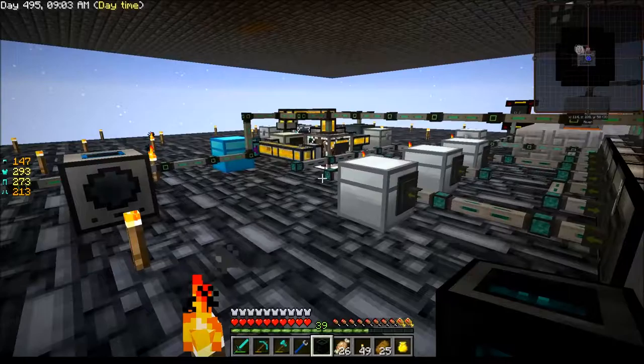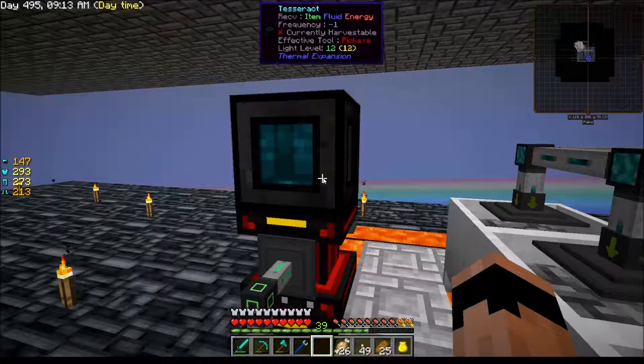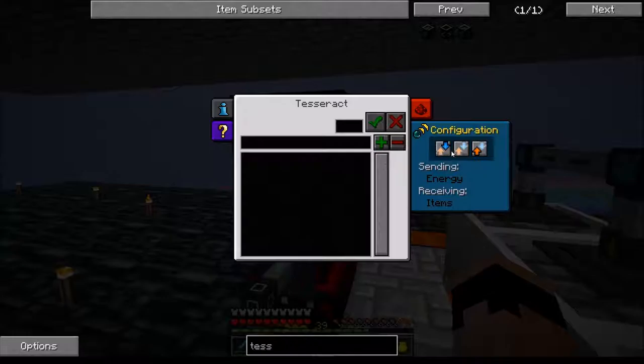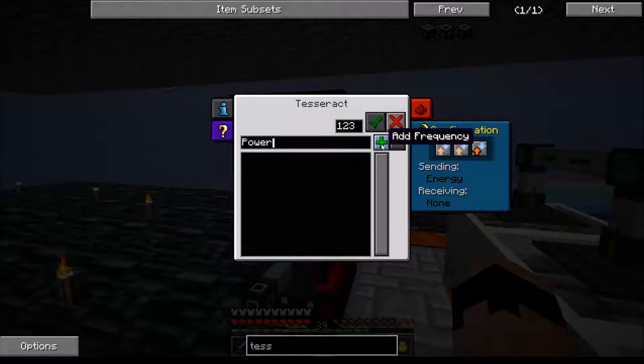We'll throw these in the ME system. For the first one I want to stick it right over here. Right-click on it — configuration: send energy only. We're not moving any fluids or items. Energy mode: send only. We'll give it channel one, two, three and call it 'power'. Done.